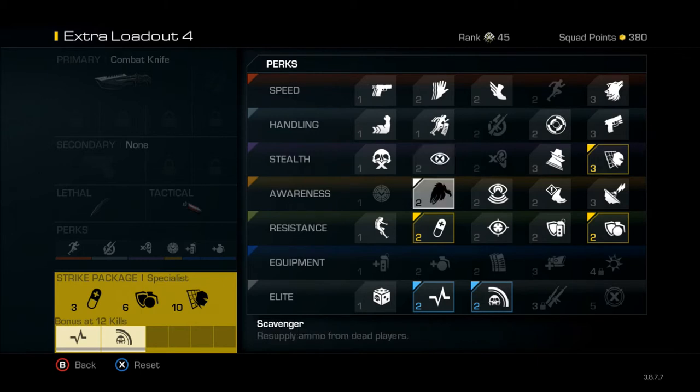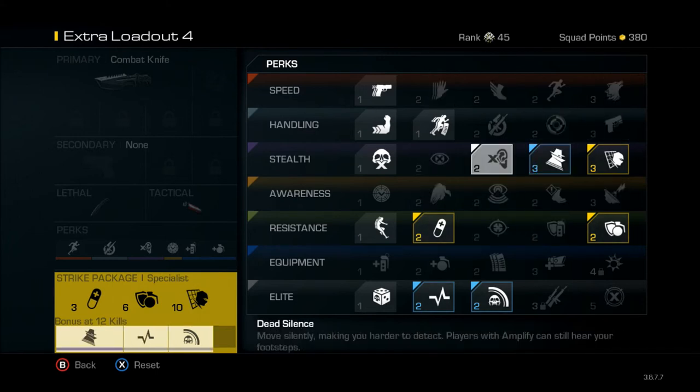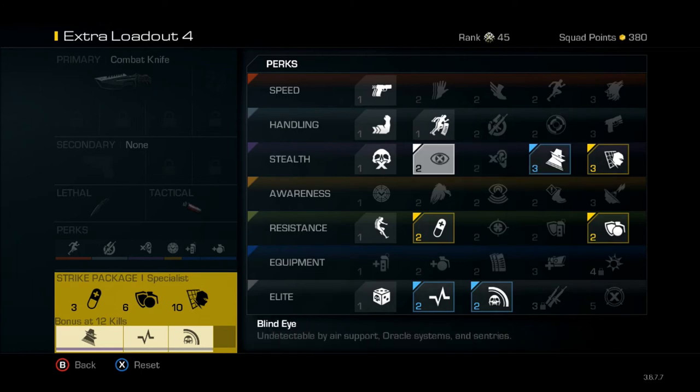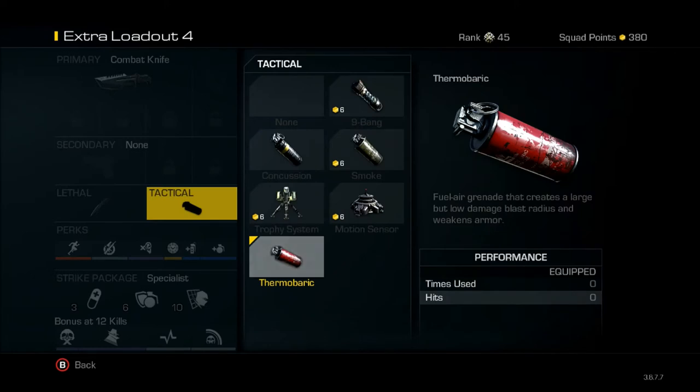Heal faster if they're shooting me and I happen to get the knife on them. Incog, so they can't really use sights on me to see me, and takedown. That's it — you guys can always switch this around based on your preference, but these are my preferences.